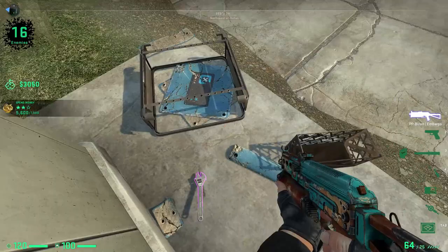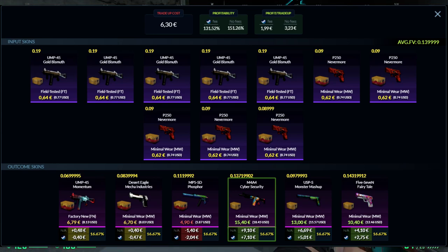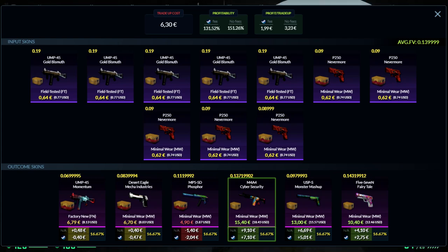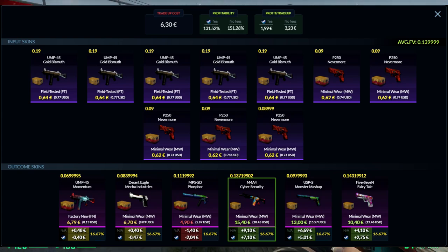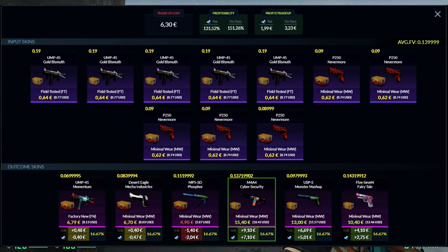The first trade-up in the 5 to 10 euro range is another from the Broken Fang collection, but this time restricted to classified. It costs 6 euros and 30 cents and has a profitability of 31.5%, making you basically 2 euros every time. You have a 50% chance to make profit and a 33% chance to break even, leaving only a one-in-six chance to actually lose money — so it's a very low risk trade-up.